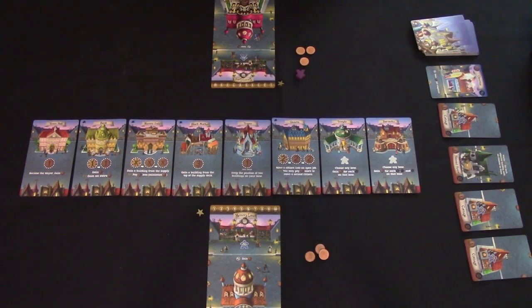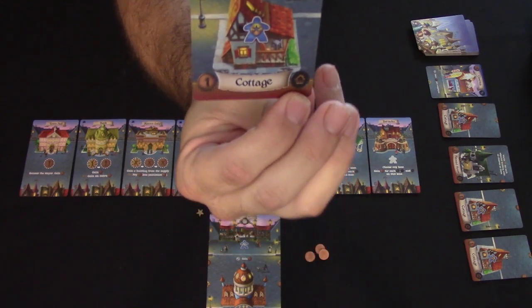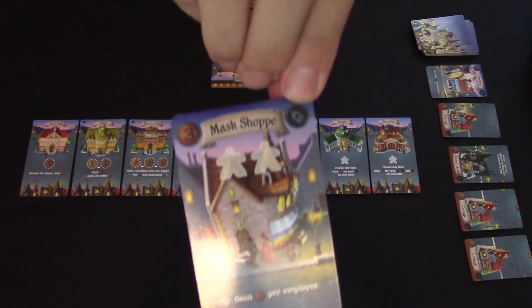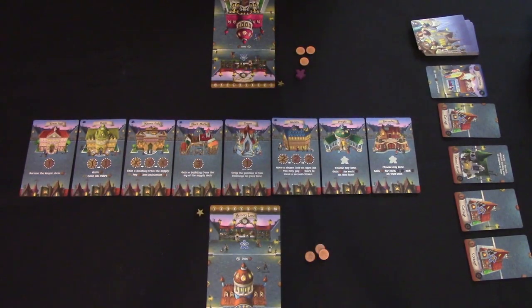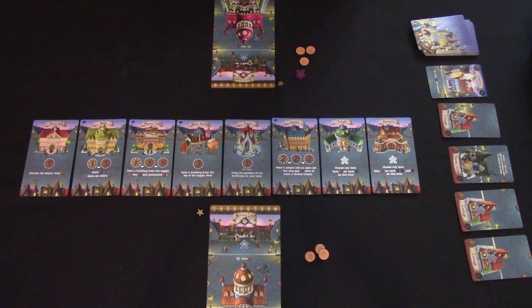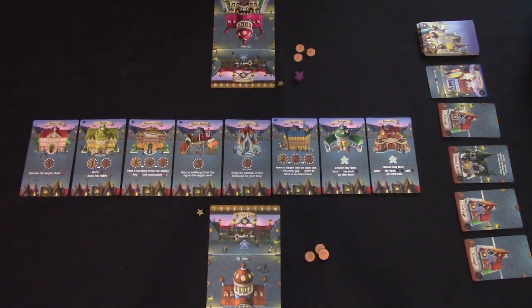There are four different types of building cards, designated by symbols next to their name: housing (house symbol), shops, attractions, and workshops. We'll get into the building card explanations in a moment, but at this point you're ready to begin.